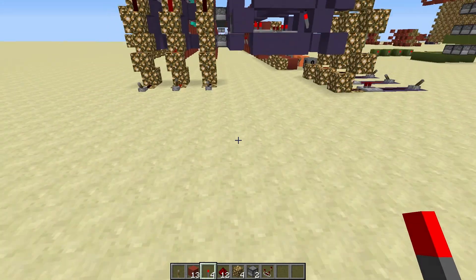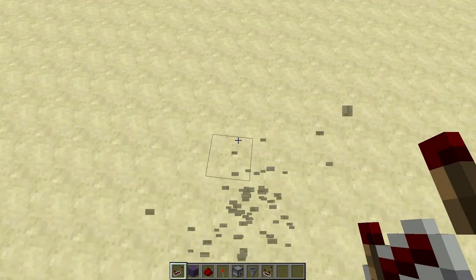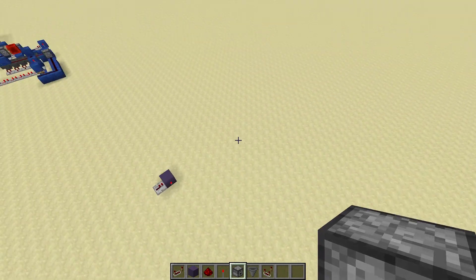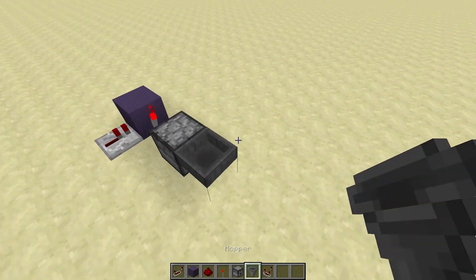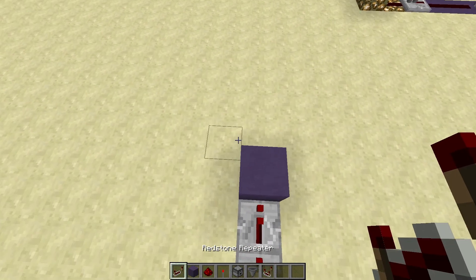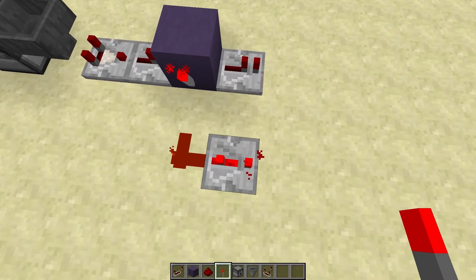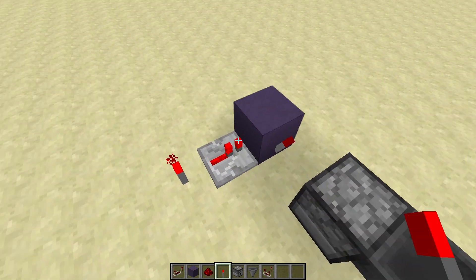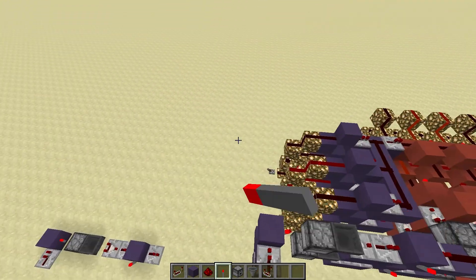That is where you'd build this contraption with the decoders. What I called an RS NOR latch a minute ago is actually a monostable circuit. To build it: put a repeater there, a block, a torch to invert the signal. Then a dropper with an item in it, a hopper going into it, a comparator output from this, run that into a repeater, a block and a repeater here, then some redstone and a repeater there — and that repeater needs to be on three ticks. To demo: remove the torch and you can see it pulse. That is how to save the data.